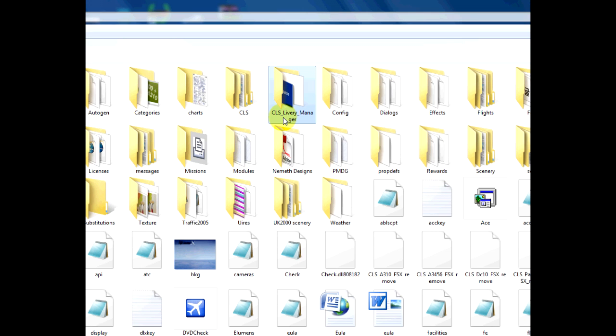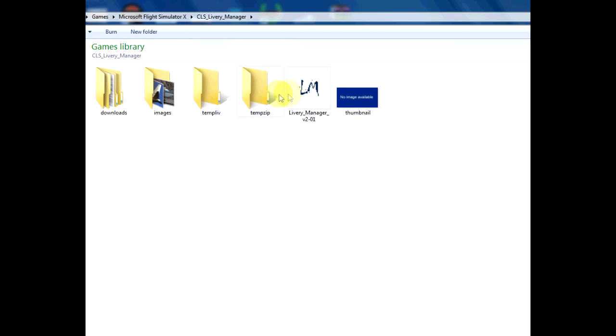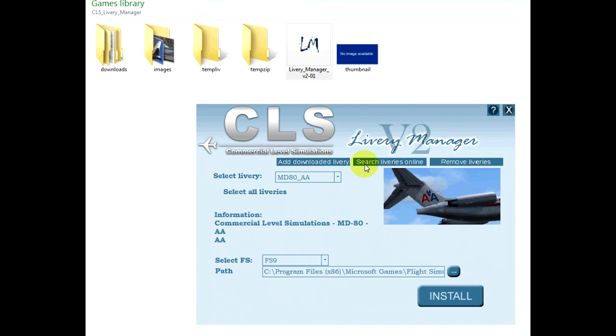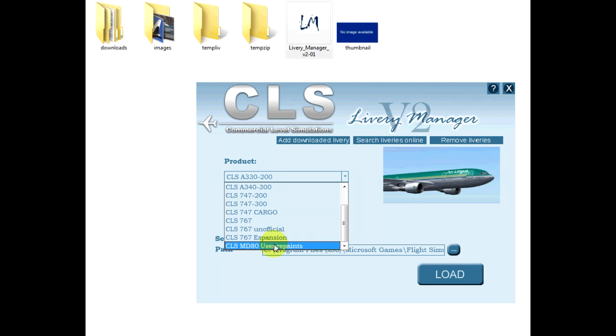You can see here I've got my CLS Livery Manager program in my main FlightCMX folder. I'm just going to open that in the livery manager and search online. You can see all the downloadable liveries — I've already downloaded some there — and we'll download an MD81.